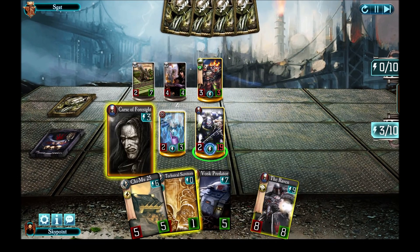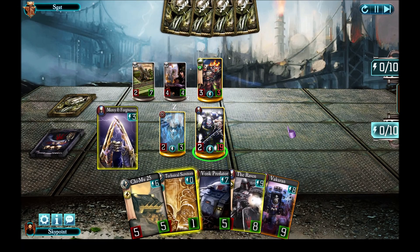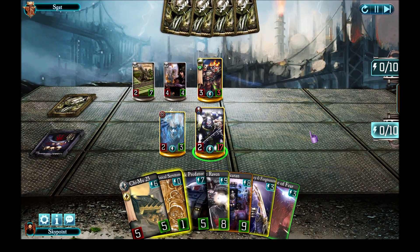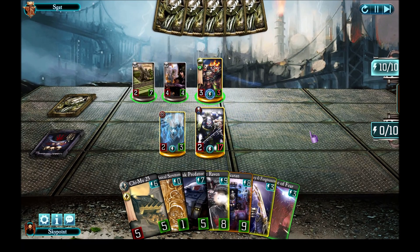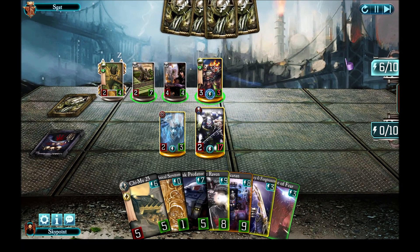I bring in Etros and draw myself a couple more cards with Curse of Foresight — Mercy and Forgiveness, that's handy, as well as Rule of Fear. All I have to do is get him to 0 health and I can kill him with the Predator. But he puts a Frontline Unit down.